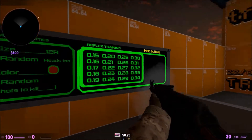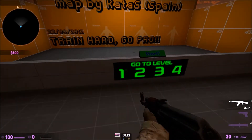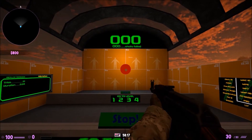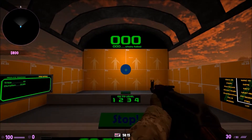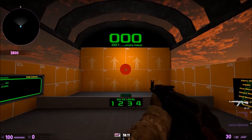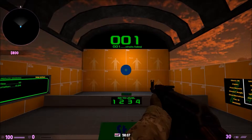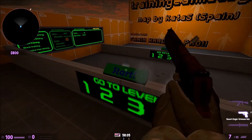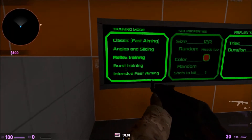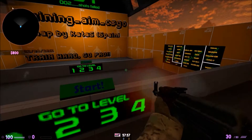Reflex Training — you can change the time settings. I have to put it on the top time because I just can't do it on any lower setting. You shoot the target when it turns blue. It's really hard; I have no reflexes. Somehow I made it to Gold Nova 2 — I don't know how. I'm not bad but not really great either.